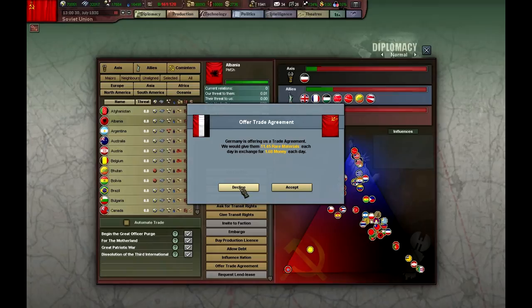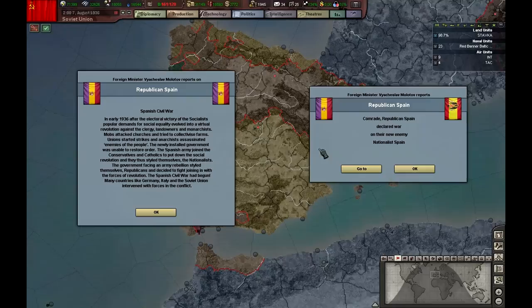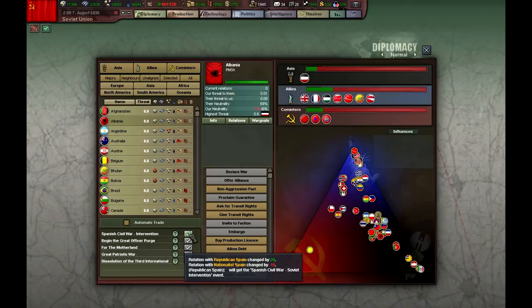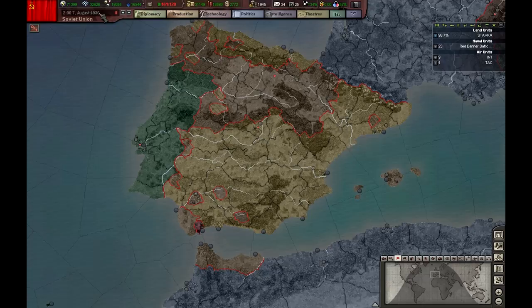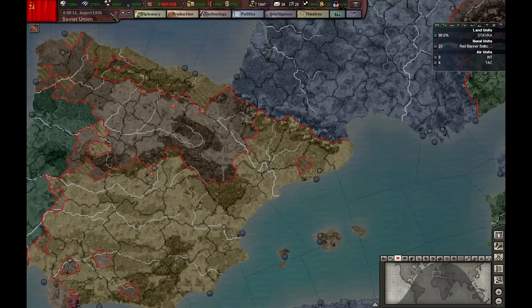We're almost there. I feel bad for doing this but we don't have too many rares. Since I'm not going to research these techs, I want to accept these deals — they can trade with the US if they want. Okay, energy I have a lot of; metal not so much. What do we have here? The Spanish Civil War started. I'm going to intervene and help Republican Spain — that's what I'm supposed to do. Germany just gave help to the Nationalist side. Let's see how this goes.